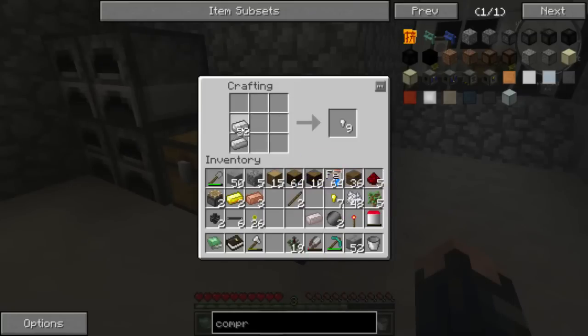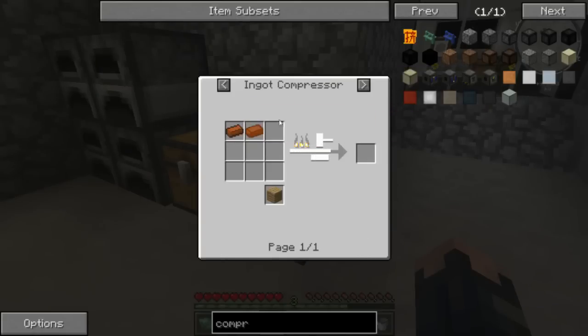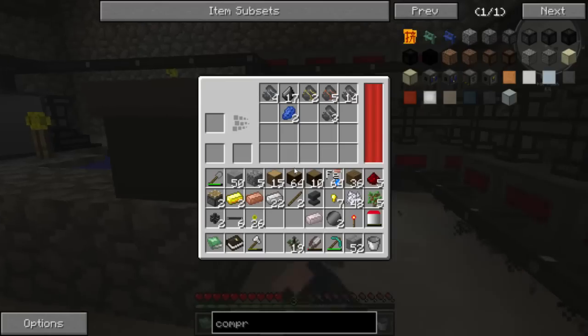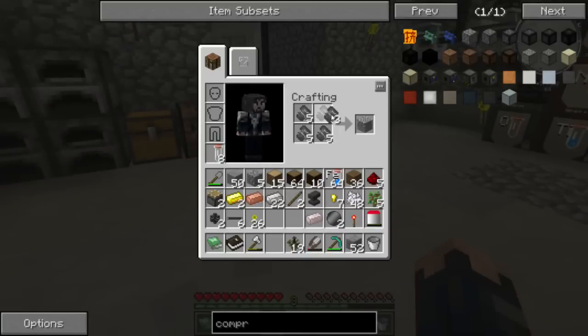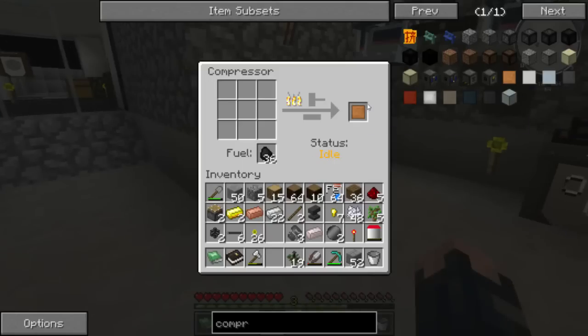We've got to make ourselves another anvil. Done. Now for the compressed bronze — I've got to get compressed copper, and then I have to get compressed tin. I've got some tin ore here and a lot more tin ore there. I could have hammered this down for more but I really don't have the patience for it. That's our compressed copper — I have to wait now.